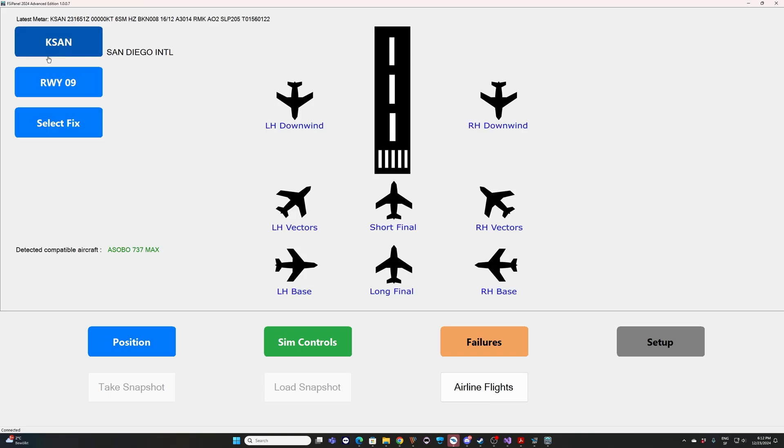I'm selecting runway 09. For the position, we'll try a vectors-to-final today — just click on Vectors. The aircraft will be placed on a 30-degree heading to intercept the ILS runway 09, at flaps 5, gear up. The summary shows: Vectors ILS runway 09, eight nautical miles at 2,400 feet. Now we are ready — I'll click Move Aircraft and see what happens in the simulator.